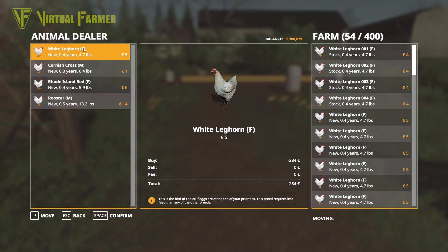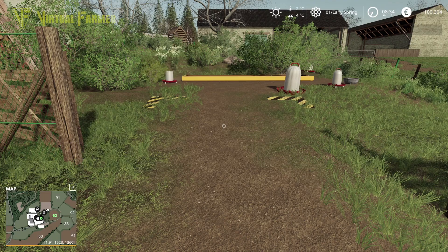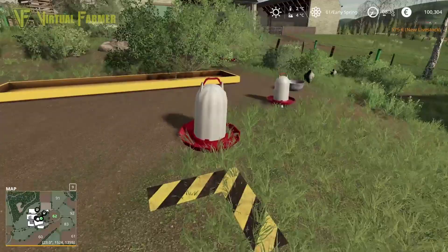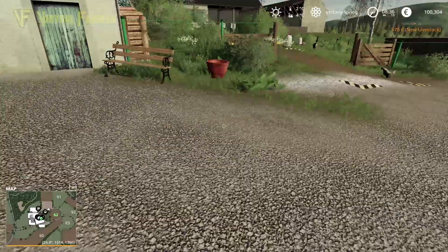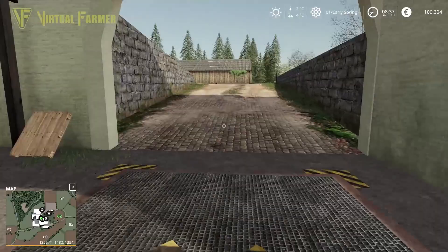We're going to add two roosters. The idea is that we start with a hundred - we only pay for a hundred - but by putting two roosters in we end up with 400 because our chickens breed. So we'll confirm that: 102 with two roosters, perfect. We're going to need to get some feed for them almost straight off. Then we need to go up and do the sheep.